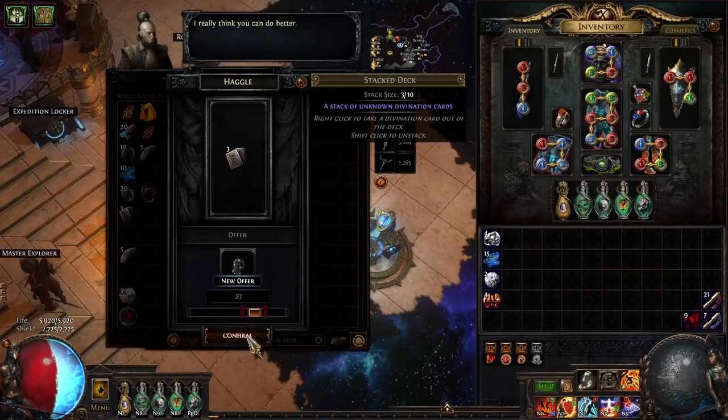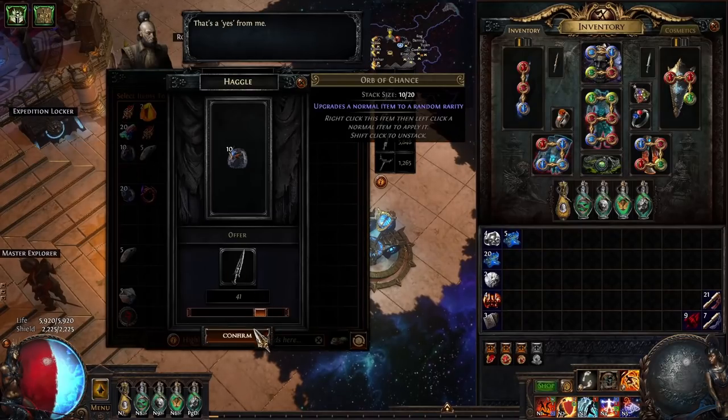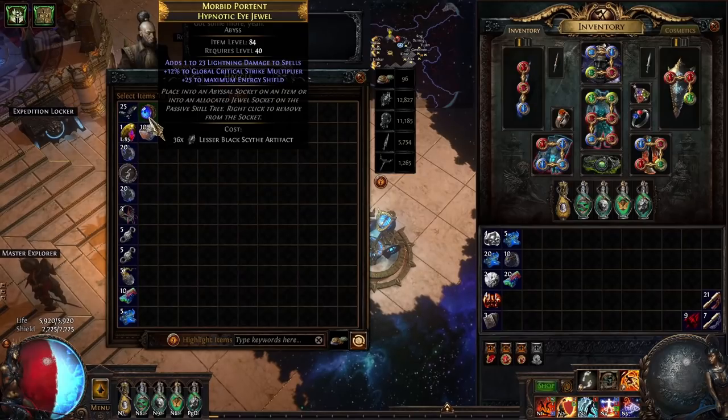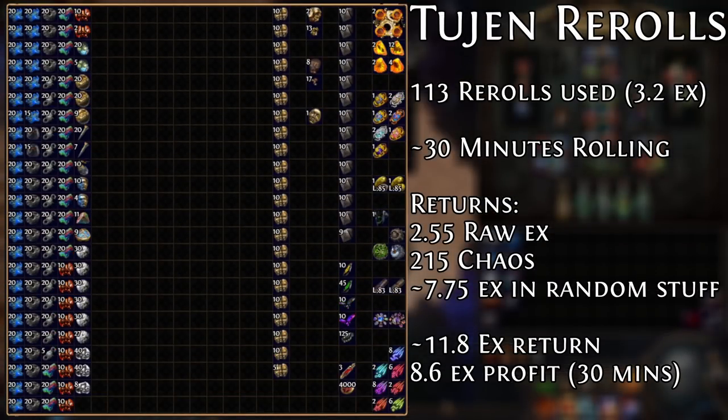Now for the next part of the video, the fact that I've used the same dataset becomes important, because now I'm going to be talking about using the Tujan rerolls that I got in my initial Part 1 video. This is an example of what I got rolling Tujan for about a half hour. I used 113 rerolls and I basically rolled until I ran out of artifacts. The rerolls were worth 3.2 exalts, and in terms of returns, I got 2.55 raw exalts, 215 chaos orbs, and 7.75 exalts in random stuff — which is 11.8 exalts returned, 8.6 exalts of which is profit, and it took me 30 minutes.